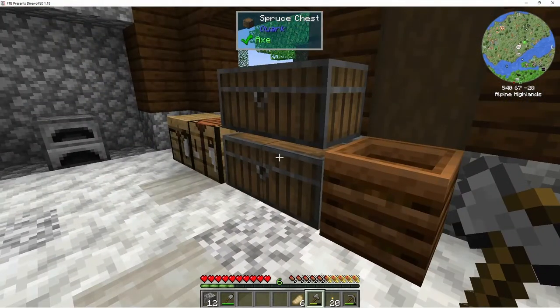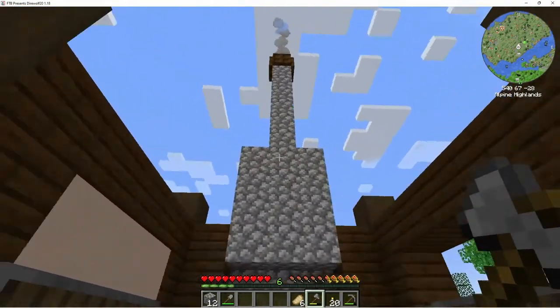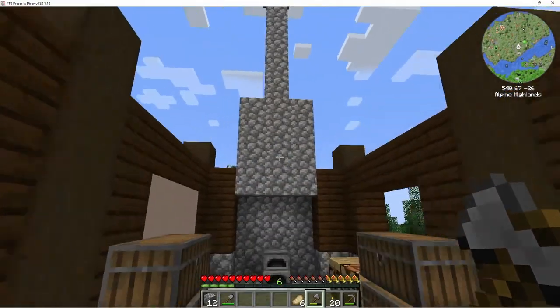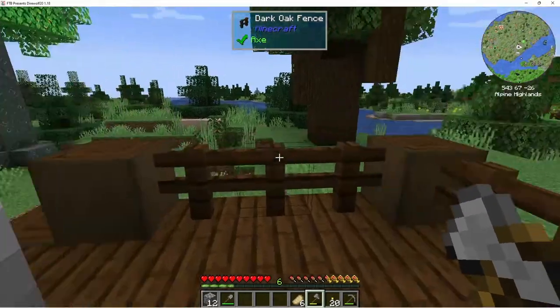We need to get a roof up here, so we probably need some more materials. I don't want it to be like solid dark oak, so maybe we'll do like a trim of cobblestone and then fill in the rest. And the ridge on top we can put as cobblestone, so we'll probably need to go do some more mining.